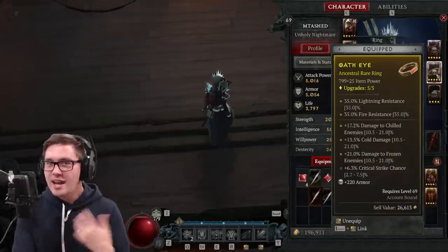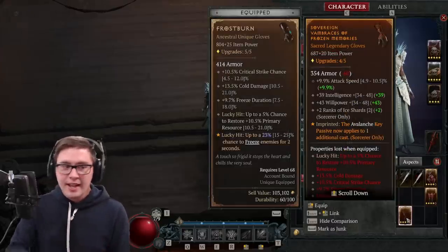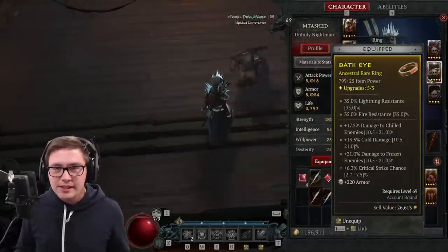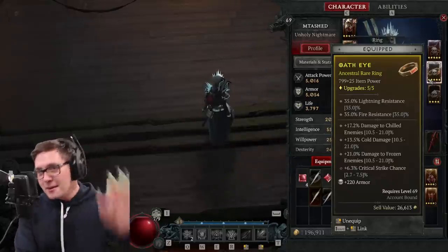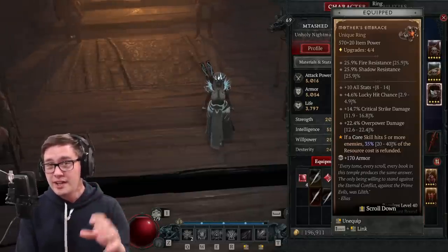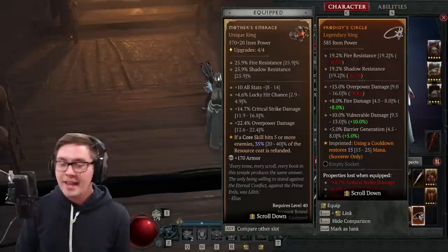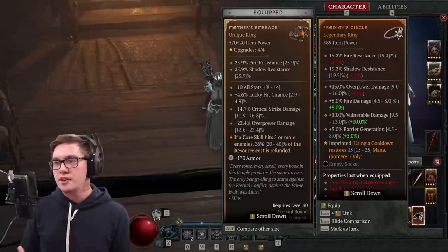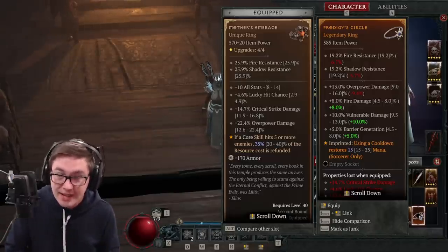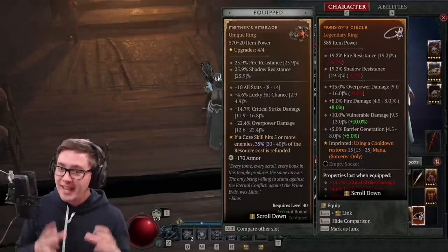This ring is a lot of damage and it's kind of a work in progress. The goal long term is to find another avalanche key passive imprint and put it on the ring because it'll give me a ton of value in the build. Mother's Embrace is definitely good, but my goal long term is to replace it with a good ancestral ring with this passive: using a cooldown restores 15% to 25% mana. I'm using all my cooldowns all the time so it'll give me a ton of mana. I don't have a lot of mana issues, but I could even go for more damage because I'm not sure I'm going to be running out of mana anytime soon.